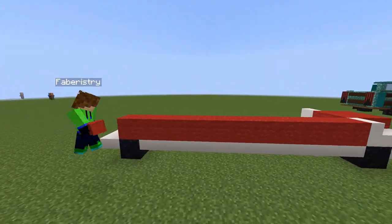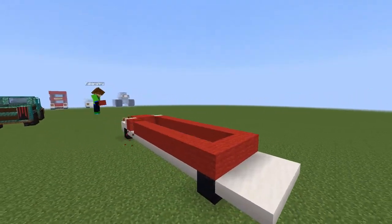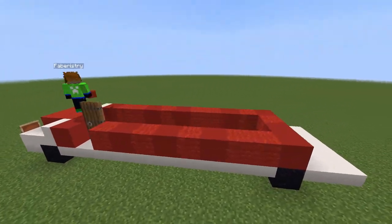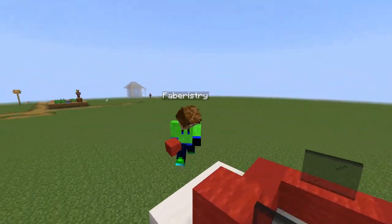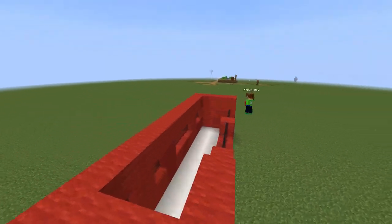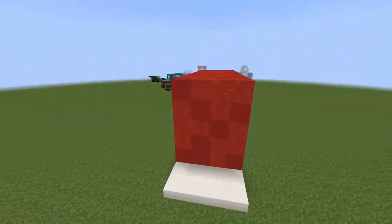Build across from the left side all the way to the other wheel using a mixture of red wool and red concrete — do this on both sides. On the right-hand side, leave a 1 block space to add a door. Place your windows where you'd like them, keeping them identical on each side, then fill the rest with your mixture of red wool and red concrete. Add a layer on top with just red wool and red concrete, then repeat this pattern above.